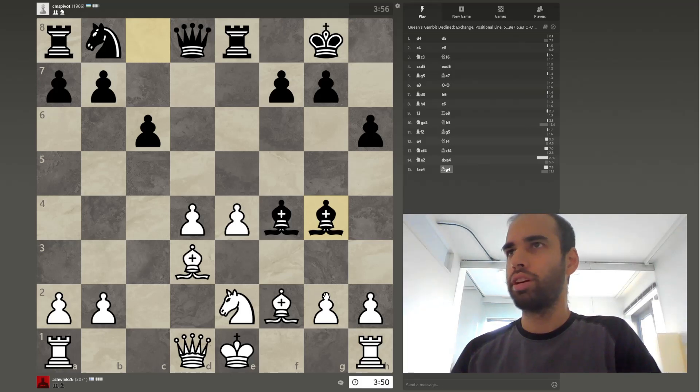This is not an easy structure to play. Why? Because if you move either of these pawns up, you're creating a lot of weaknesses.